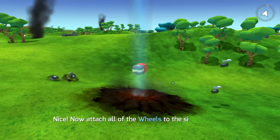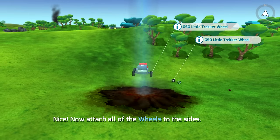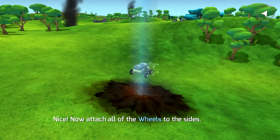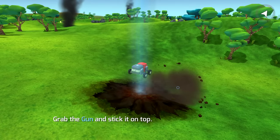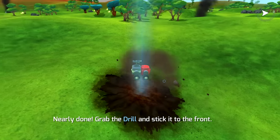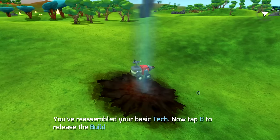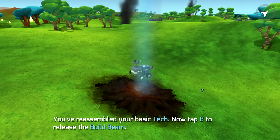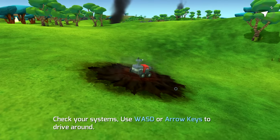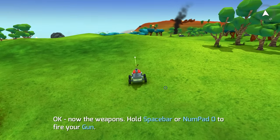Nice, now attach all the wheels to the sides. One wheel, two wheel, three wheel, and four wheels. Grab the gun, stick it on top - nice, that's what I'm talking about. You're done. Grab the drill, stick it to the front. You've reassembled your basic tech. Now tap B to release the build beam. Check your systems - use arrow keys to steer, drive around, and space bar to fire.